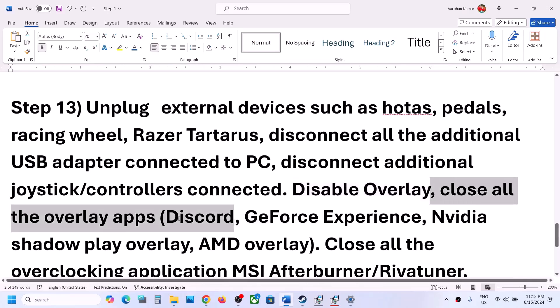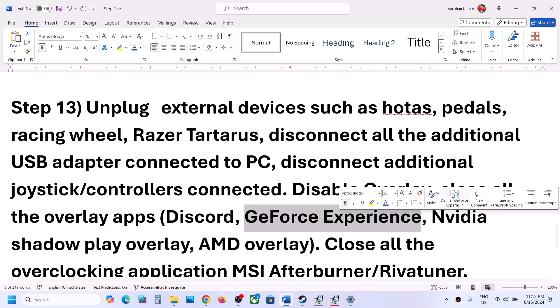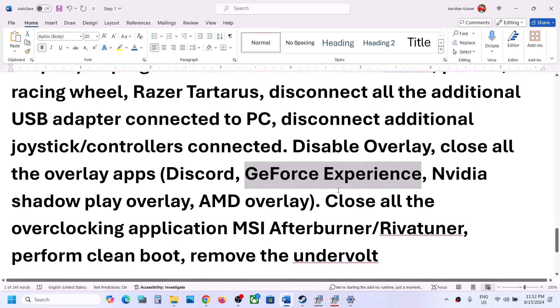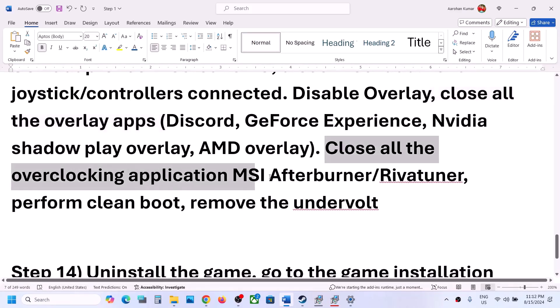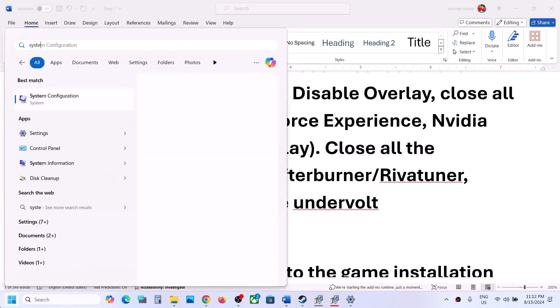Also close all overlay applications — for example, turn off overlay in Discord and turn off overlay in GeForce Experience, or simply close all overlay applications. Close all overclocking applications as well, such as MSI Afterburner or EVGA Precision Tuner. Then launch the game.